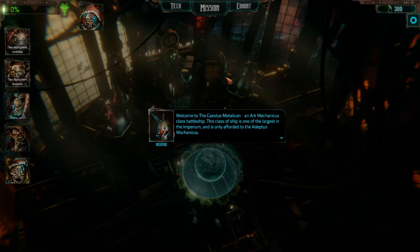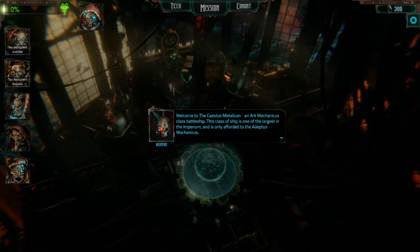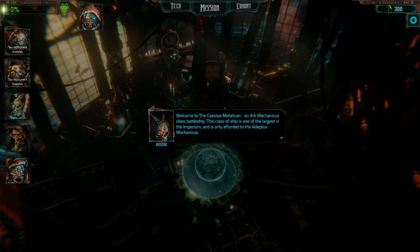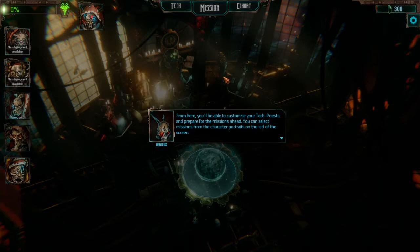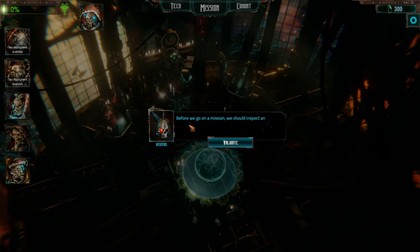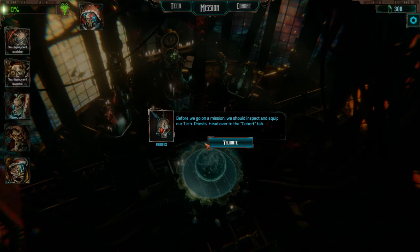Welcome to the Caestus Metallicum, an Arc Mechanicus class battleship. This class of ship is one of the largest in the Imperium and is only afforded to the Adeptus Mechanicus. Here you'll be able to customize your Tech Priest and prepare for the missions ahead. You can select missions from the character portraits on the left of the screen. Before we go on a mission, we should inspect and equip our Tech Priest — head over to the Cohort tab.